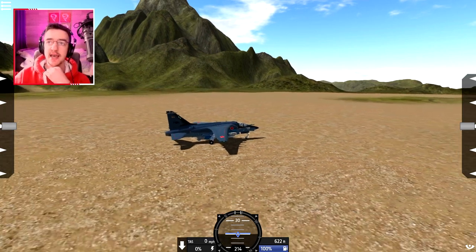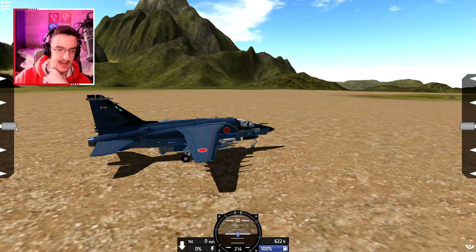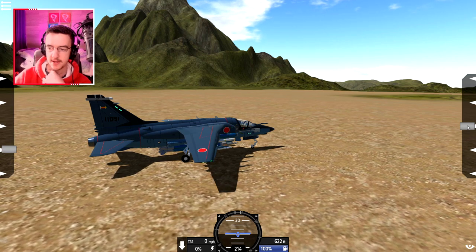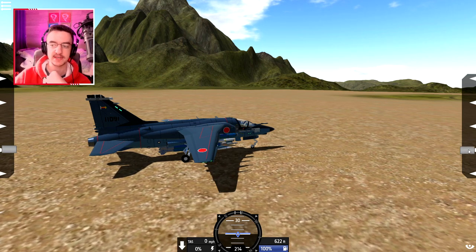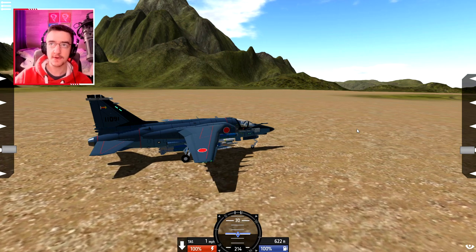Alright, so this thing does actually have takeoff instructions. If we put VTOL down one and also trim down one, that is our takeoff instructions. That's pretty much it. We throttle to full. Alright, so here we go. We're gonna go ahead and throttle to full.